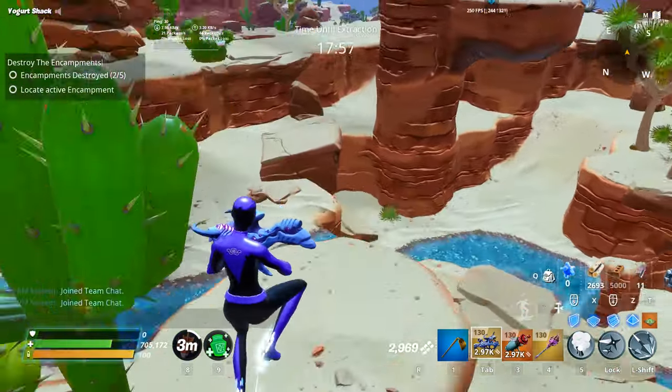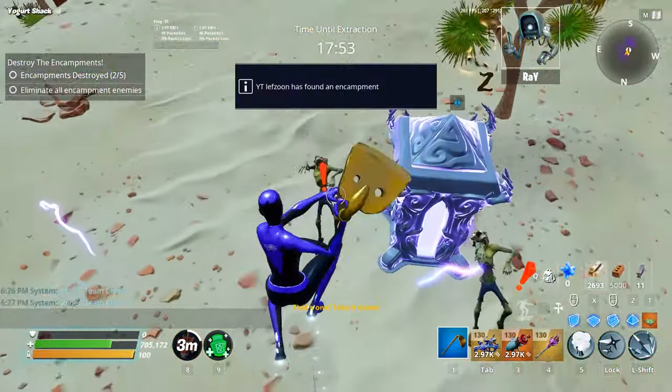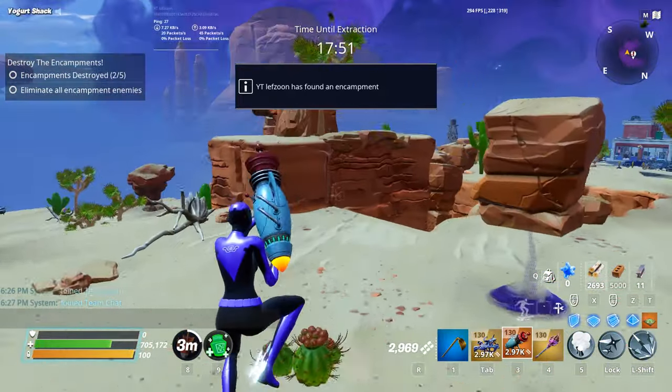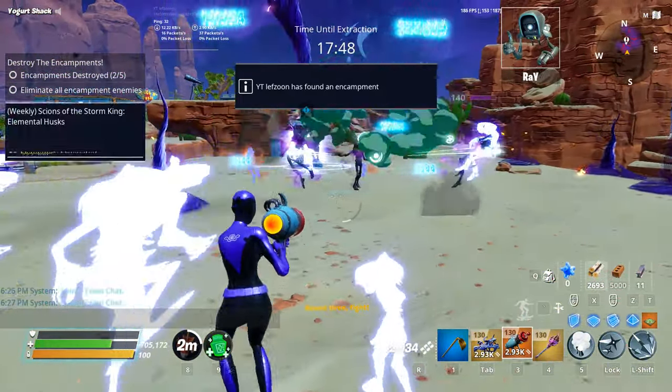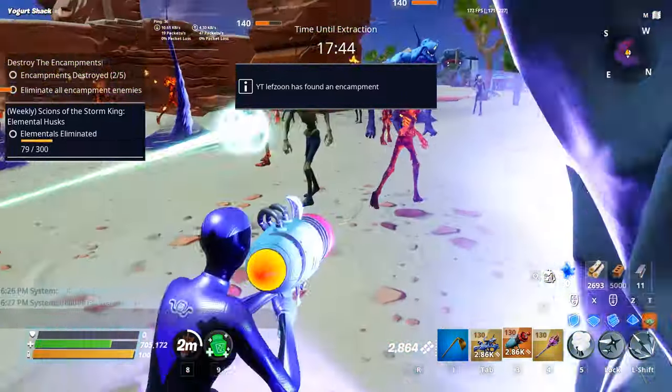Evacuate the Shelter: locate the shelter under attack, defend it until you kill enough husks, then build defenses around the shelter before the timer ends, signaling a final wave of husks. Does not need blue glow to start.